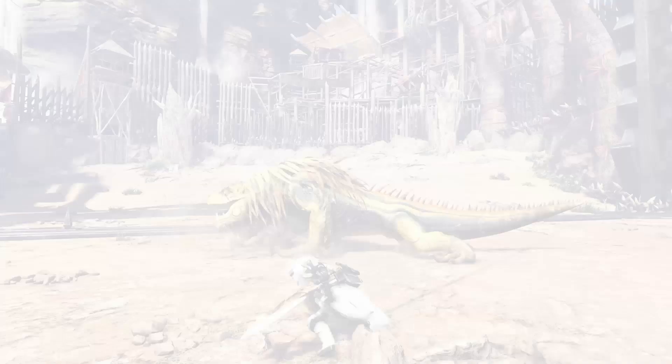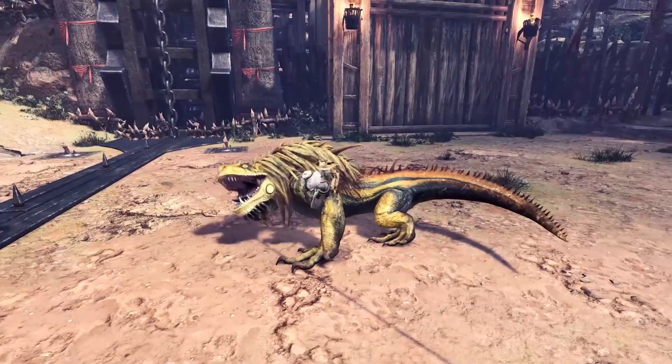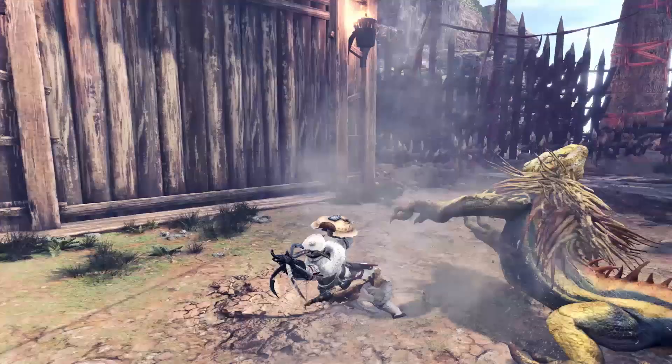Clutch Claw. Iceborne introduces the Clutch Claw to the hunter's arsenal. Grapple onto a monster and attack it to make it drop Slinger ammo or soften up its hide. Softening up the monster lets you do more damage with subsequent attacks. Use your Slinger reserves to send a monster reeling into your surroundings for a chance to attack.